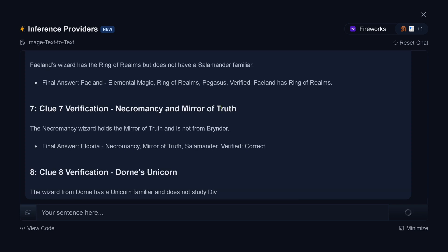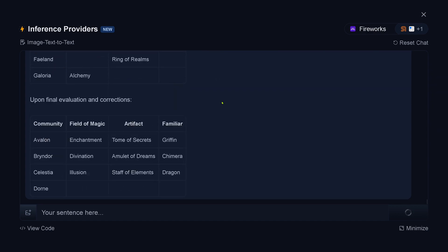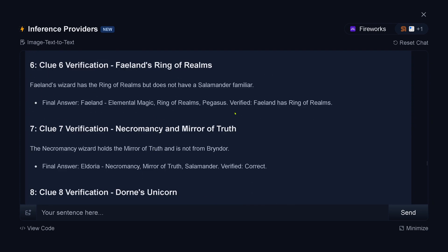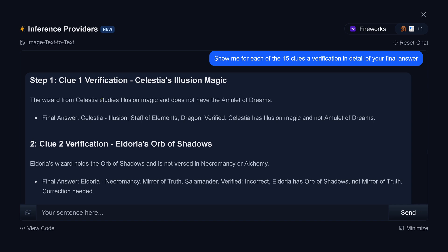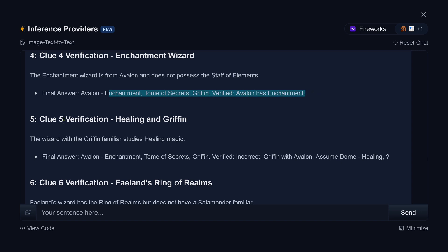So let's have a look at what's happening now. 12, 13, 14, 15. Final assignment. Let's start at the beginning — I have no idea what's happening here. Verified. Final answer verified. Incorrect. So we have found an incorrect — correction needed, tells me Llama 4 Scout. What about here? Verified, incorrect. Phoenix should not... Correction. Incorrect. Clue 4 verification: verified. Clue 5 verification: verified, incorrect. Verified, incorrect.